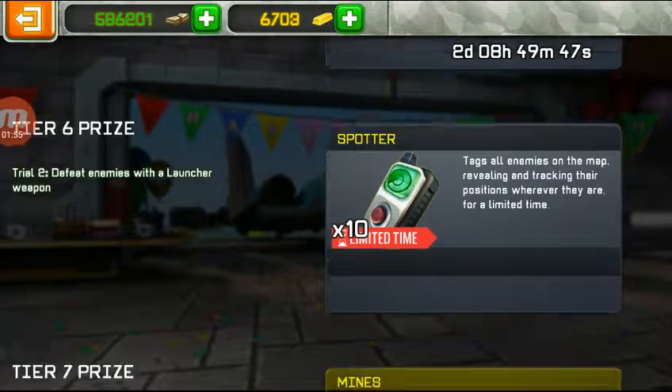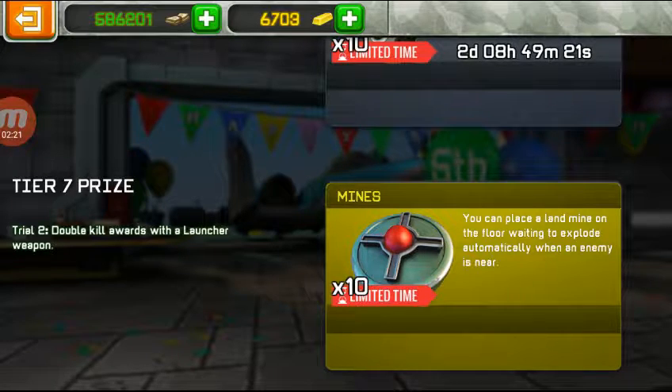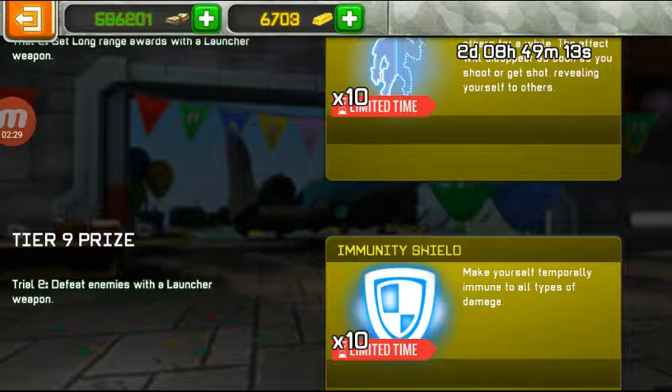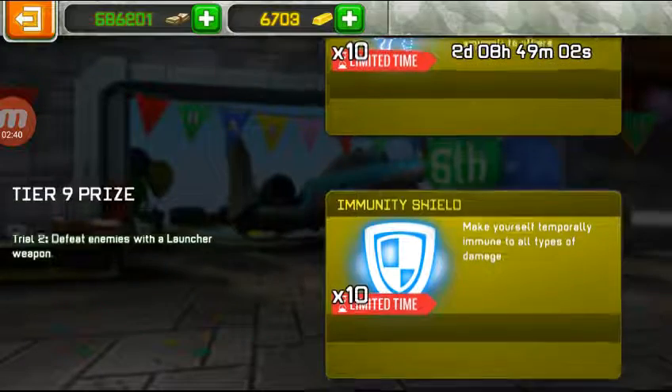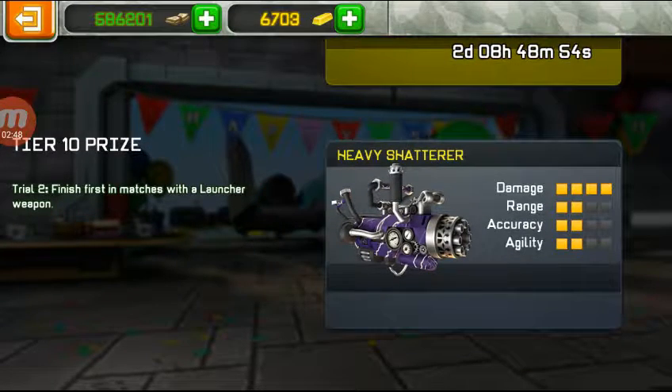Defeat enemies with a Launcher weapon. I'll tell you which weapons to use. Double kill with a Launcher weapon - you can ask for help. It's easy with a Launcher because if you have a Grenade Launcher, just spam your Grenade Launcher and you will get them. Get long range kills with Grenade Launcher - easy. Just spam one side of the map and start shooting with your Heavy Grenade Launcher, Plasma Punch, anything. Defeat enemies with a Launcher weapon - easy. Finish first in a match with a Launcher. Just collect medals.